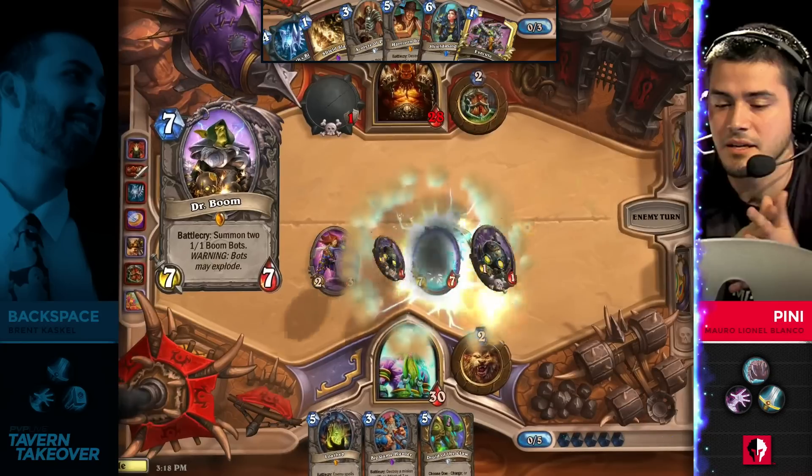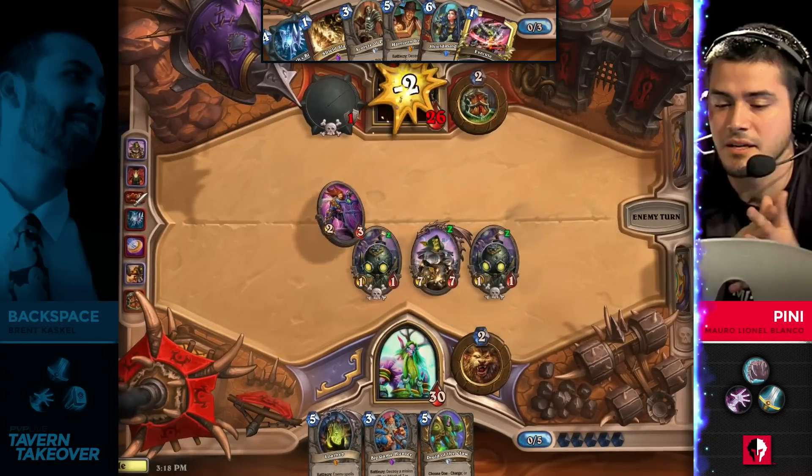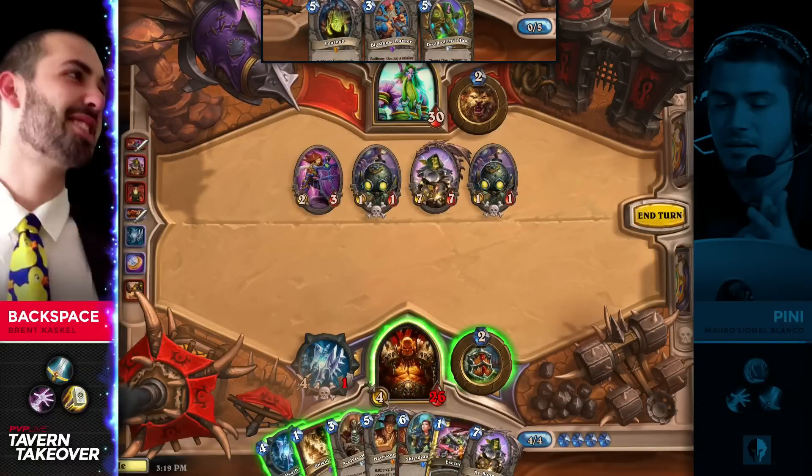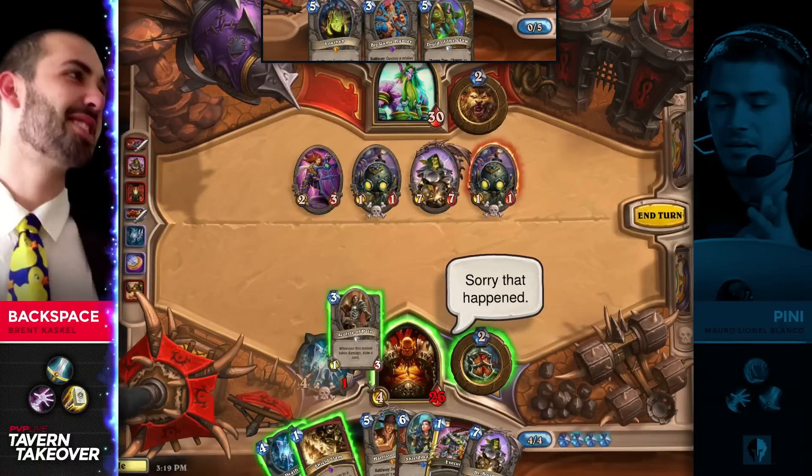But given what Penny knows, I can't blame him. I would go for the Dr. Boom here too. You are kind of forcing your opponent to have Execute in this spot, but not only does he have Execute — he has Acolyte of Pain.